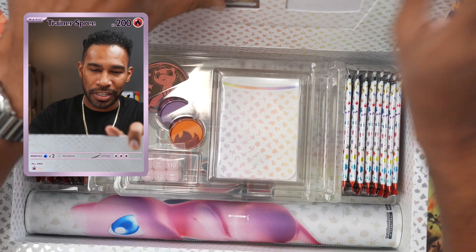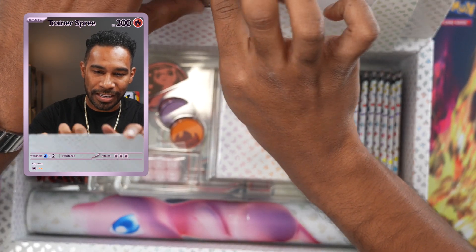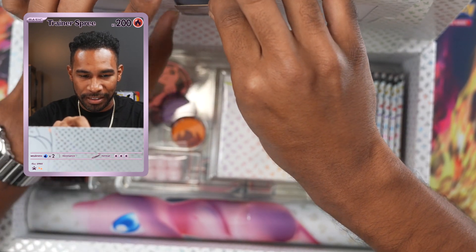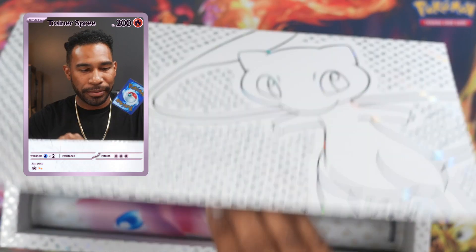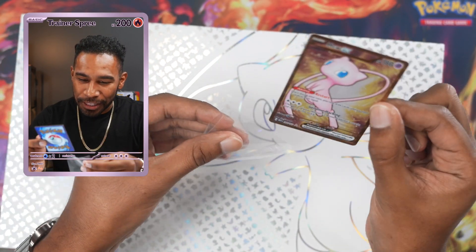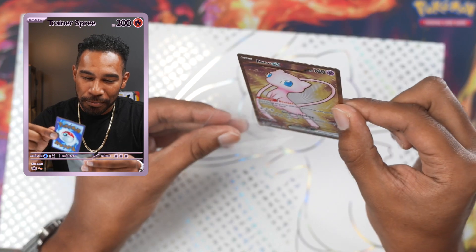We also got ourselves the Mewtwo promo card. And of course, what we all want to see — it's kind of hard to get out of here. Oh my goodness, they make it difficult. Here we go — the Metal Gold Mew card!